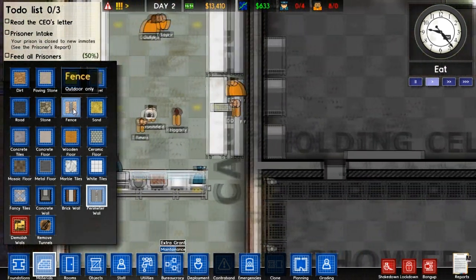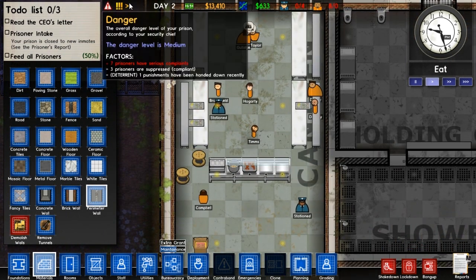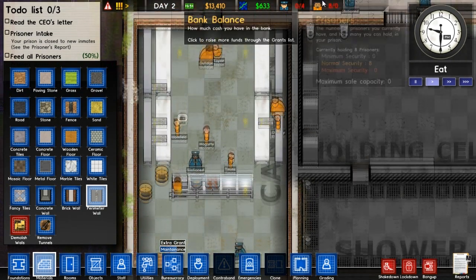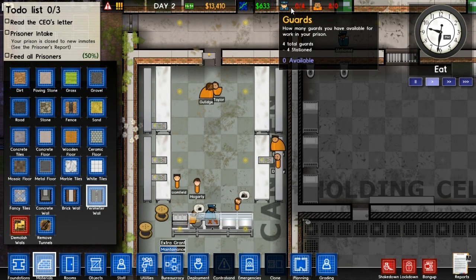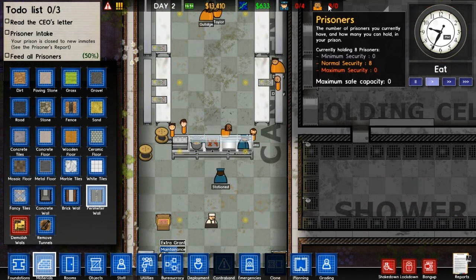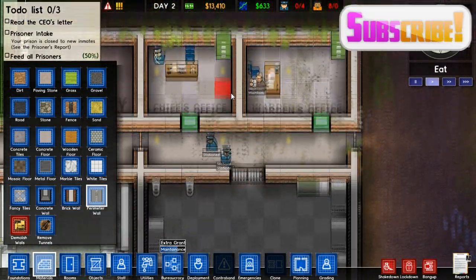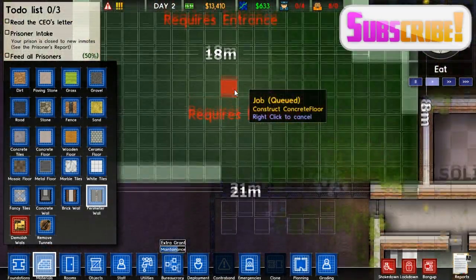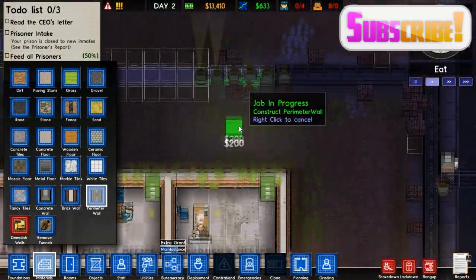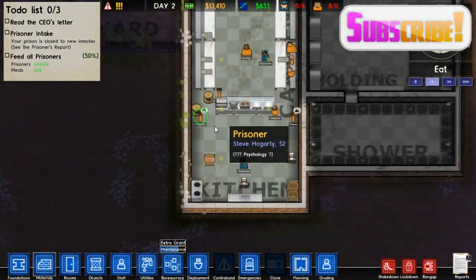They're getting more fed this time. Seven prisoners still have complaints out of eight - who's the happy one? Four guards stationed - that's good. So they're all doing something now. Eight normal security prisoners. Things are going okay - nobody's got out. There's lots of stuff that needs building. The perimeter wall is going up. This could be worse - we could have lost already.